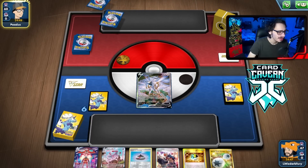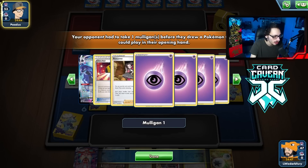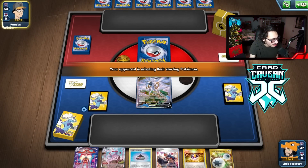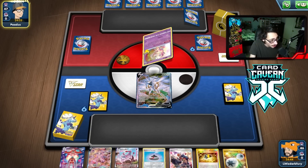Going second. Opening up with not a great hand. I mean, I have Ultra Ball, Arceus, but I don't like having both Espeon and Deoxys in my hand. Shadow Rider. So we need Espeon in this matchup. It's unfortunately in our hand, which isn't making it easy for us, but we'll see what we draw.